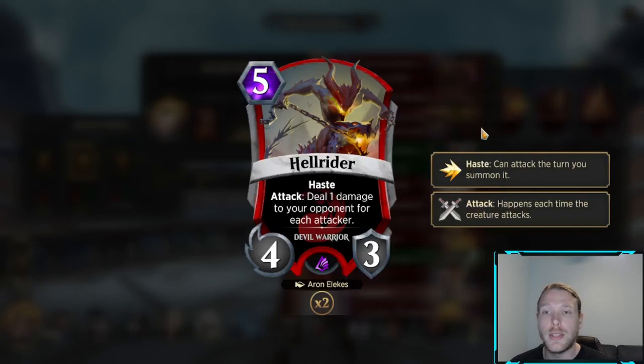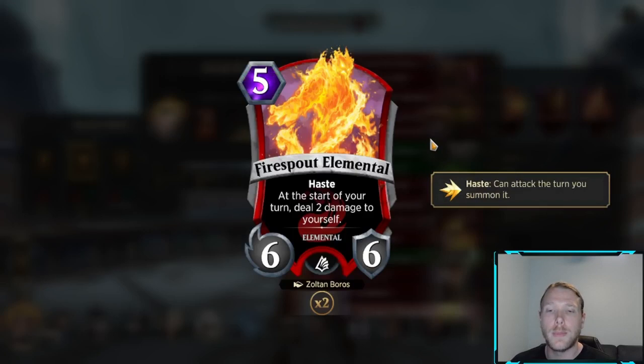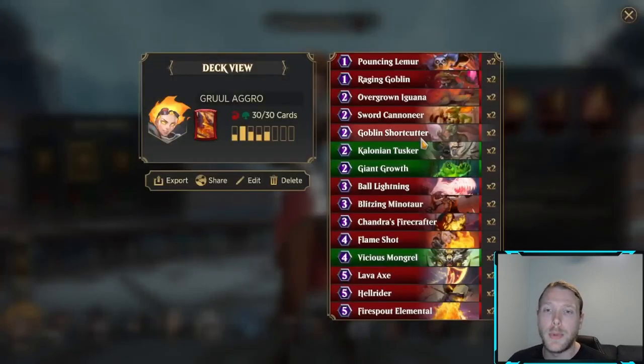Hellrider provides more reach and another haste creature. There are games where if this is in your hand, or you know there's a good chance you might draw it in the mid-late game, you can hold back on attacking and then attack when you have this and do a lot more damage. Sometimes it's not correct to just go for as much damage as possible if there's a chance of pulling off a high-damaging Hellrider. When you have two of them on the board, it's crazy. Firesprout Elemental, 5-drop 6-6, haste — at the start of your turn deal 2 damage to yourself. It doesn't matter; they have to answer this or they're going to get beaten really badly. Just another great card to add pressure to the board.